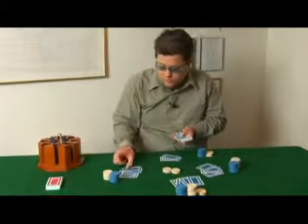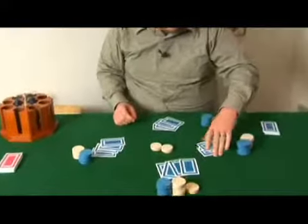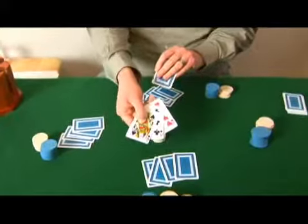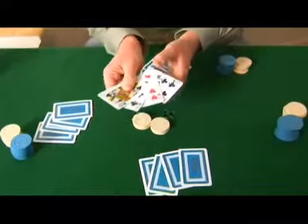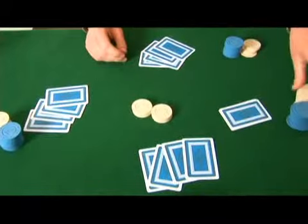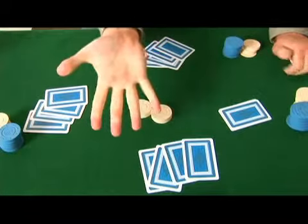Round four gets a fourth card. We're trying to make our best four card low hand. This person already was not going to play because they had queen nine eight, and now they've garnered another nine, so it's a pair of nines. They will not play this round, so their hand will be one, two, three, no chip.